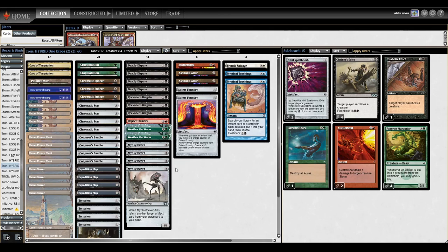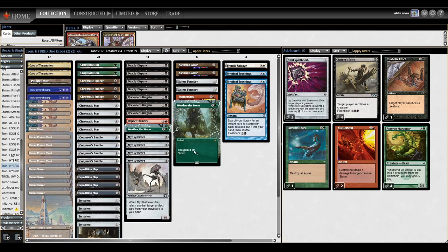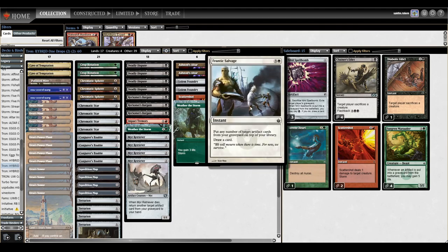We have another couple of combo outs. One is Scattershot - one damage to target creature with Storm, so infinite loops means infinite Scattershot for all the creatures. We also have Weather the Storm for infinite life with Storm. I really enjoy playing Storm cards, that's why it's in here. We're supporting it with the Teachings package - you can Teachings for Scattershot, Teachings for Weather the Storm, Teachings for Frantic Salvage, which says put any number of target artifact cards from your graveyard on top of your library and draw a card.